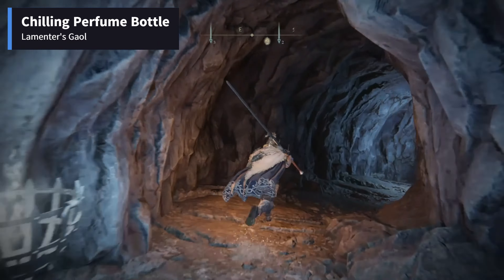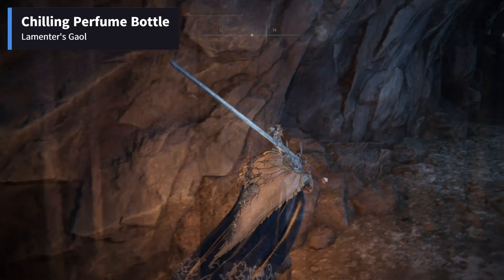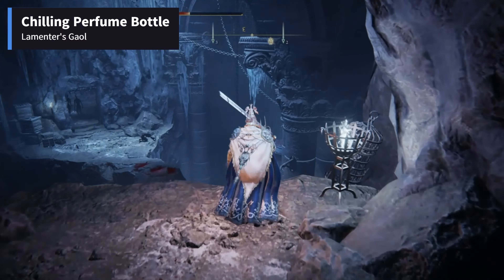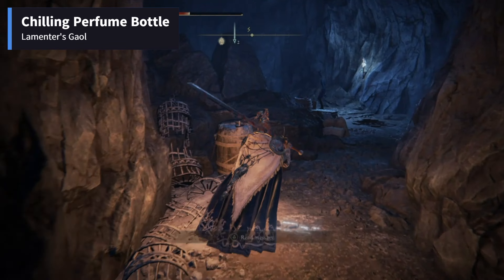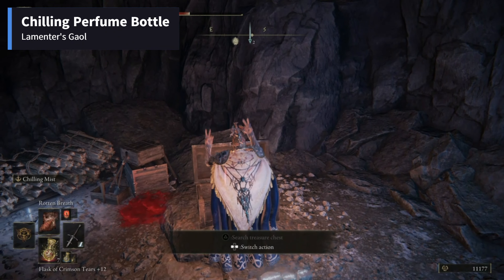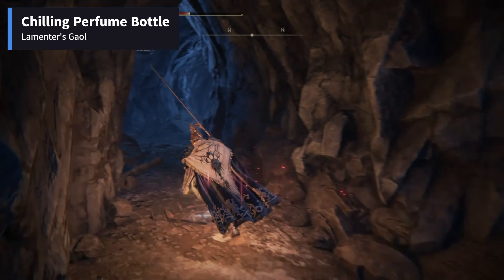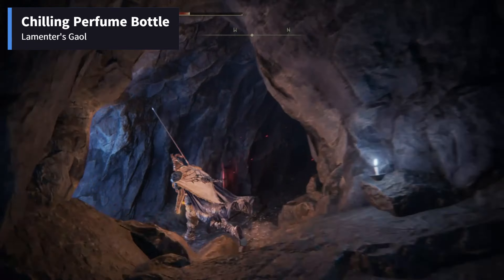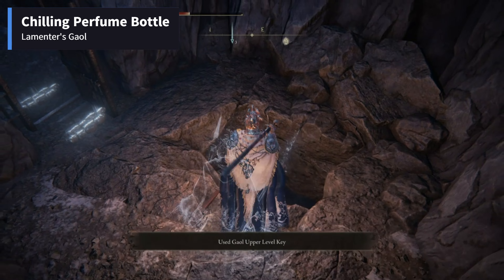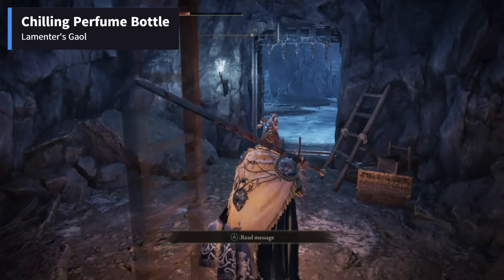Continue your navigation inside the area. The door will be locked and you will need a key to open it. Follow the path as shown here to get the key. After using the upper jail key on the door, descend the ladder and walk into the room with the frozen floor. Some jar innards will come out of a door to your right — the Chilling Perfume Bottle is in that room.